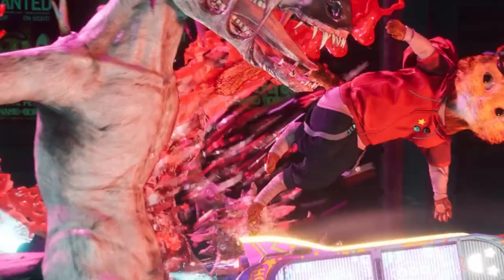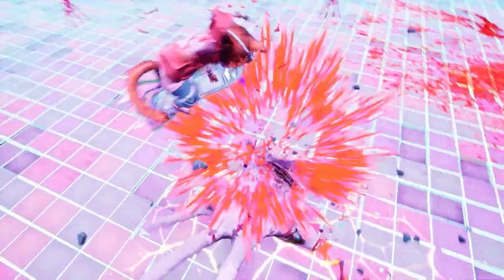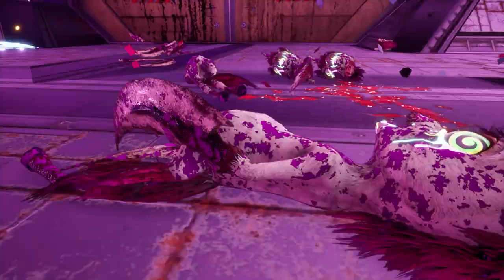Skate, do acrobatics, kill, and look cute while doing it. Gory Cuddly Carnage is a foul-mouthed third-person hack and slash action adventure. You play as Gory, a cute but deadly synthetic cat on Frank, a sentient, death-dealing hoverboard waging war against an army of mutated toys.